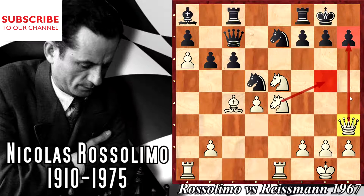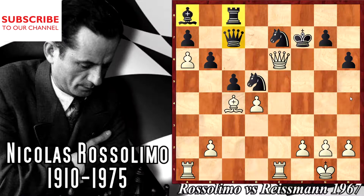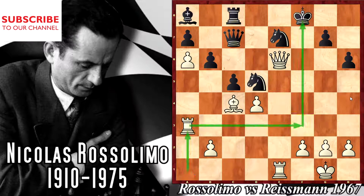Nice move — attacking h7, and the threat is Ng5. After c5 it's a mistake — it's too late for Black to become active. Ng5: the first threat is checkmate on h7. Now watch — White should take on f7. It looks like a hot position for Black's king. Black's army is sitting too far from the king, and that's game over. If Black goes to f8, then rook to a3, rook to f3 — game over. That's the reason why the a4 move was such a strong idea — you should use this plan in your own games.